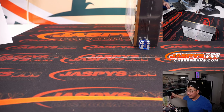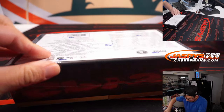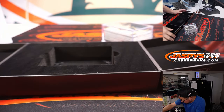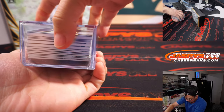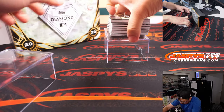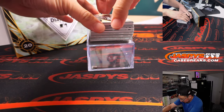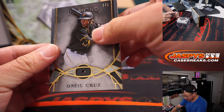Good luck everybody — big fan of this stuff. What do we got here? Some thicker cards. Does that seem like a shallower box? Does that mean redemption? I guess we'll find out right now. All right my friends, good luck. First one off the top is — woo — it's a diamond.